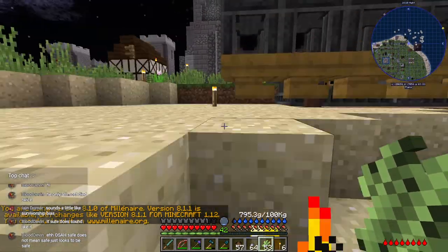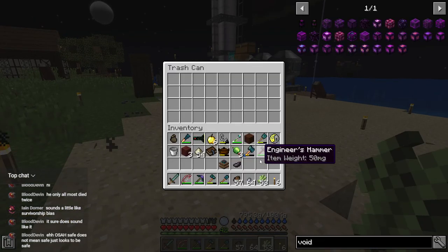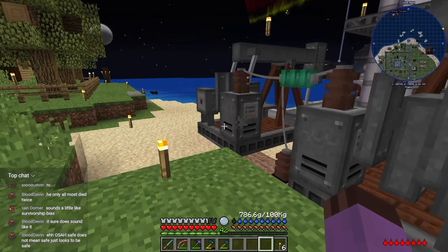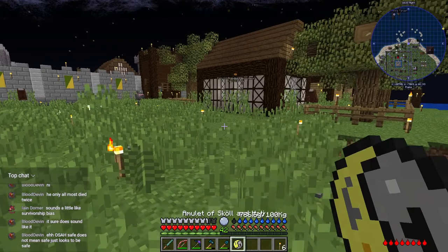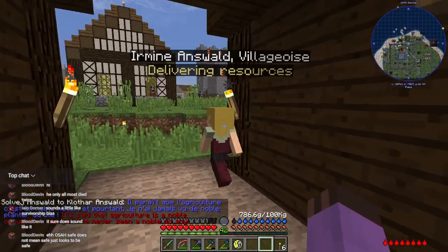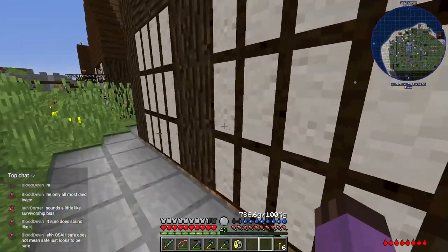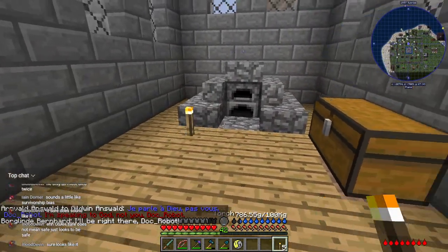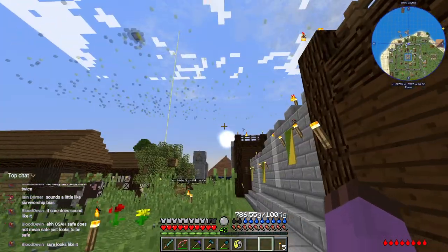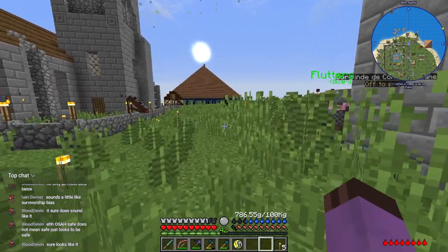I determined that there must have been a spawnable area somewhere around here because we had a close call with a weeping angel. So where's the light disruption here? Oh, it's in town - someone in town must have upgraded their house and uprooted a torch. Looks like the glass blower. Yes, unfortunately the village is a little bit chaotic - every time they upgrade a building there's a couple of torches that get pulled up somewhere.